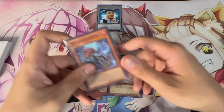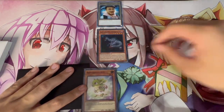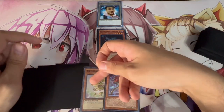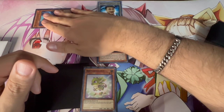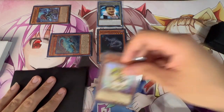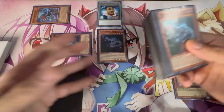We'll do Ovi + Baby here. Normal Summon Ovi Raptor and activate its effect to search Miscellaneousaurus. Then activate Misk by sending it to the graveyard, then banish it to special summon Archosaur from your deck. Archosaur on summon pops the Baby Sarasaurus in hand. You're still protected under Misk at this point, so you won't be getting hit by Nibiru or Imperm. Then you search Double Evolution Pill.